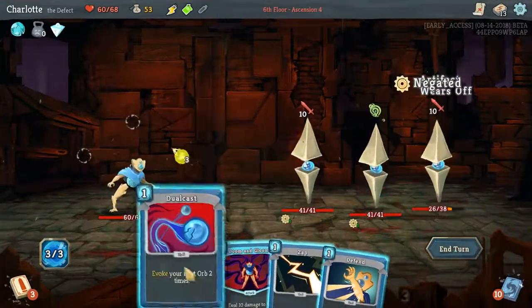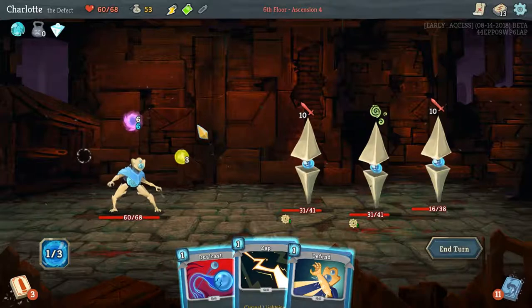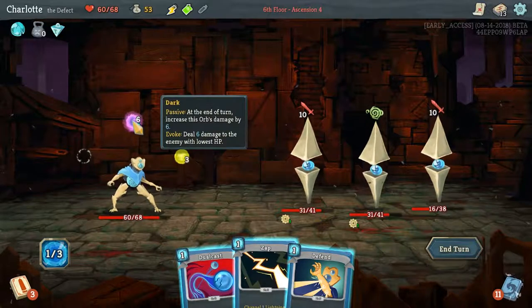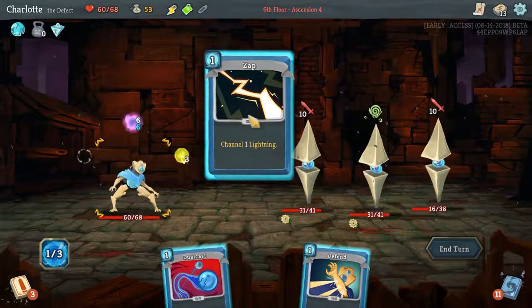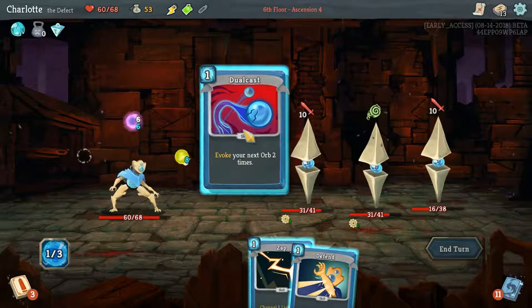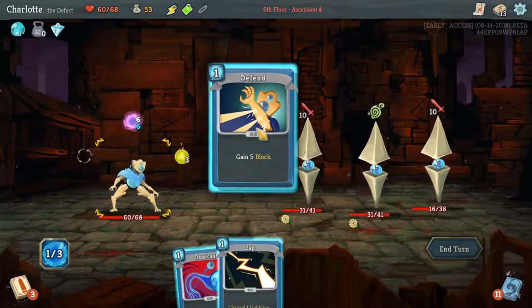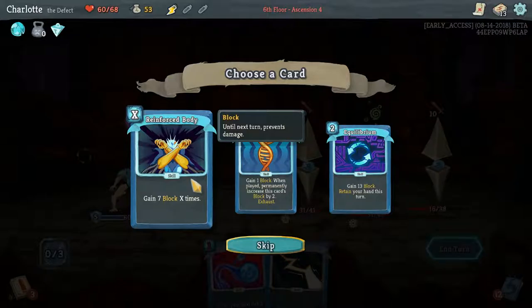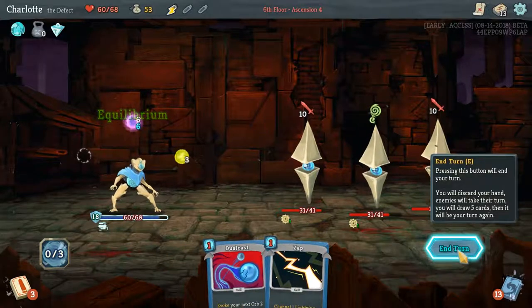Go for his eyes, and let's Doom and Gloom. Now we've got a dark orb - this is a bit like lightning except it only does damage when you evoke it, but passively it gets stronger every turn. We gotta defend - we haven't got any block going and we're about to be hit for 20. I'll defend and drink this potion - it's Equilibrium. Now we're just getting hit for two, that's much better.